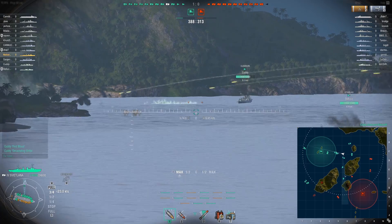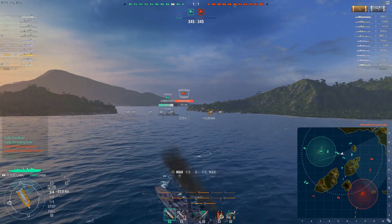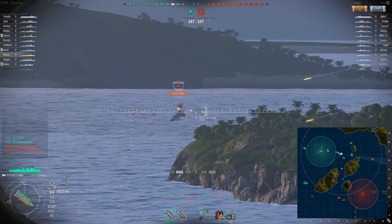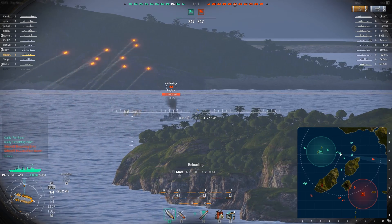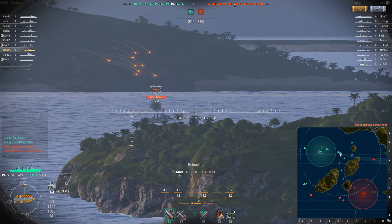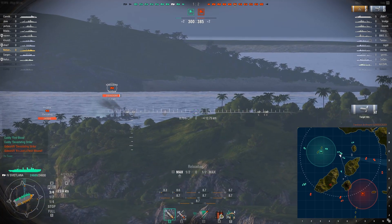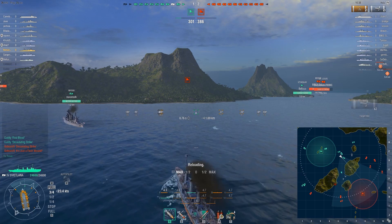Looks like he took a torpedo to the face, and the Clemson also took torpedoes. These low-tier games, they're just completely different — they don't care at all about dying. There is some joy in watching it from a third-person perspective. This enemy Königsberg is trying to move on the eastern side of the map. I noticed that not anyone was really going there, so the enemy is going to have the advantage.